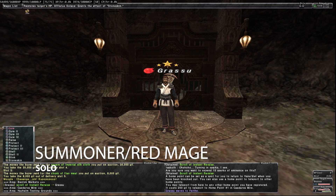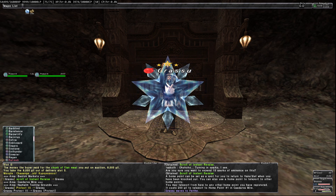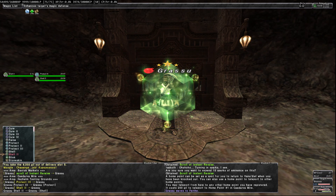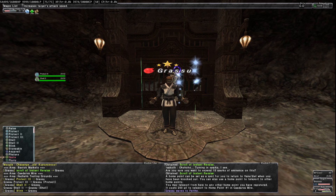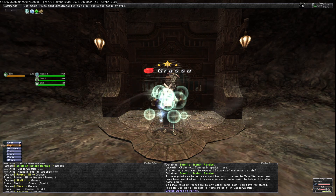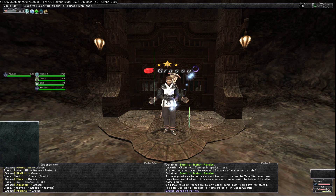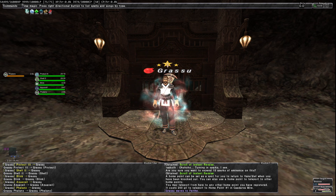Let's pop some buffs on. I'm going to cast Protect Three, Shell Two, get some Blink on, Aqua Veil, Balance, and then Regen and Refresh.